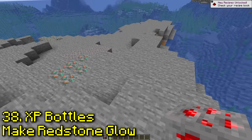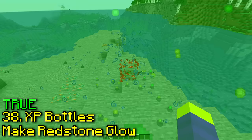Apparently XP bottles can make a block of redstone glow. Yeah, it's actually glowing, and that's a lot of particles. You can also just do this by right-clicking it though — the XP bottles don't really matter.